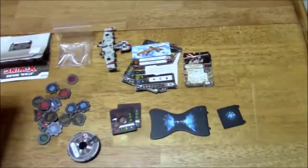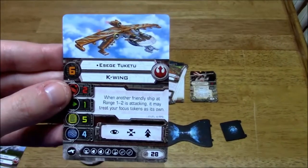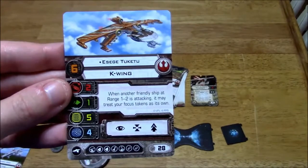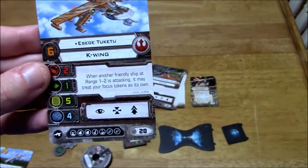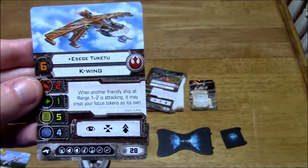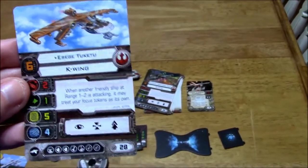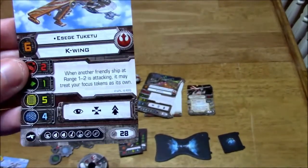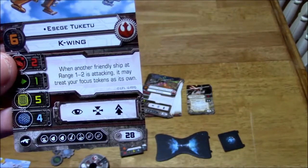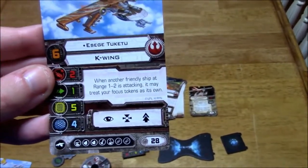Let's get back to these pilot cards real quick and look at this one here. We've got a Seagate 2ketu. Pilot skill of 6, same stats there, lots of hull, pretty good shields. When another friendly ship at range 1 or 2 is attacking, it may treat your focus tokens as its own — that's pretty cool. All those munitions down there are nice too. It looks like there may even be a crew slot. Pilot skill of 6 and cost of 28.